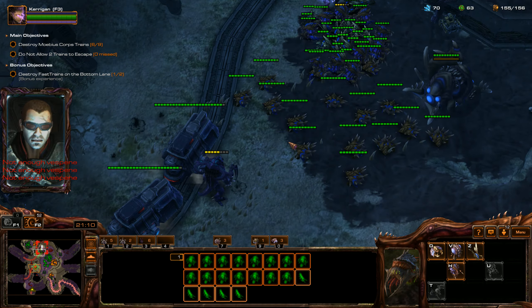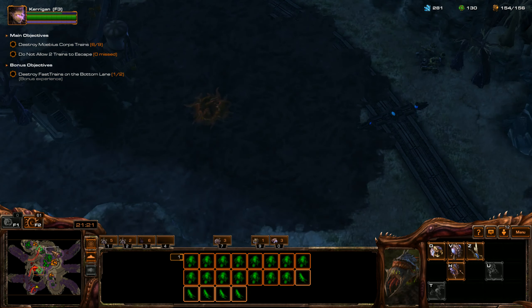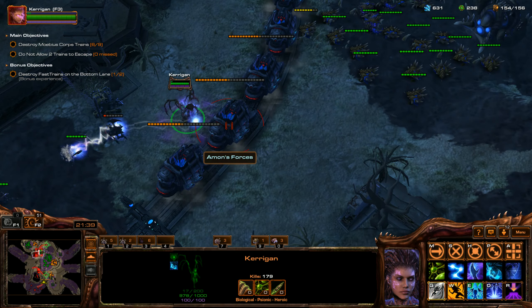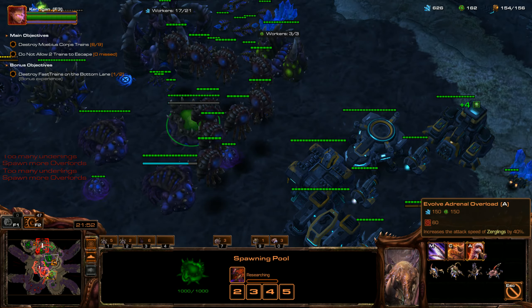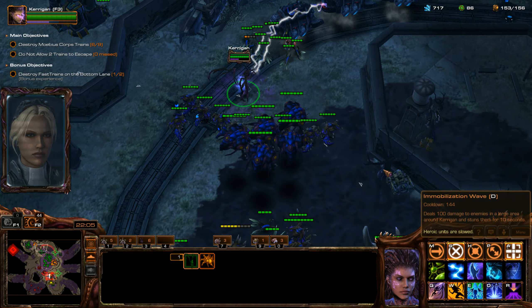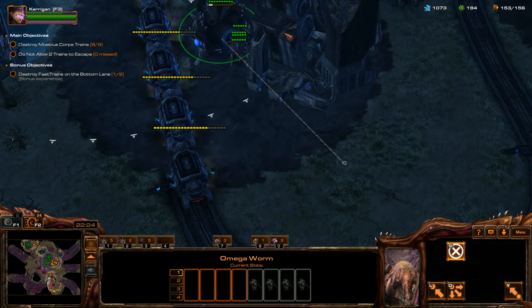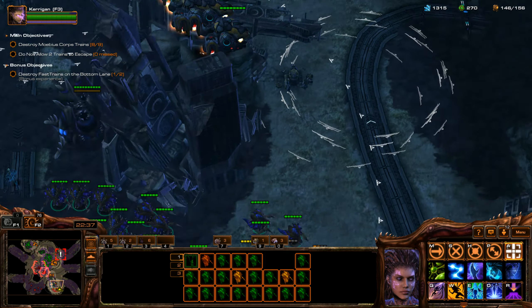We're going to spawn a bunch more Zerglings. Now we're really having the work done for us — this is great. We're going to spawn another Nidus Worm right here just in case. Got to take out the main objectives first — those are the most important. I probably want to get some upgrades for Zerglings — we're going to get Shredding Claws, which takes away the armor of our enemy, and Adrenal Overload that increases attack speed of Zerglings by 40%. We'll also get Hardened Carapace and Metabolic Boost. We got the main objective.